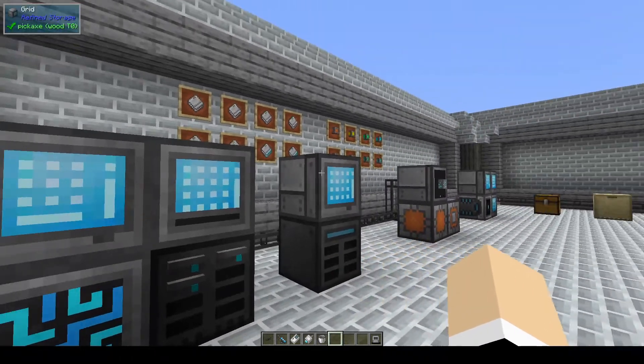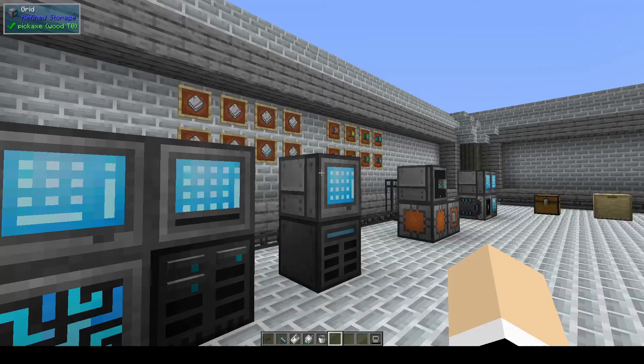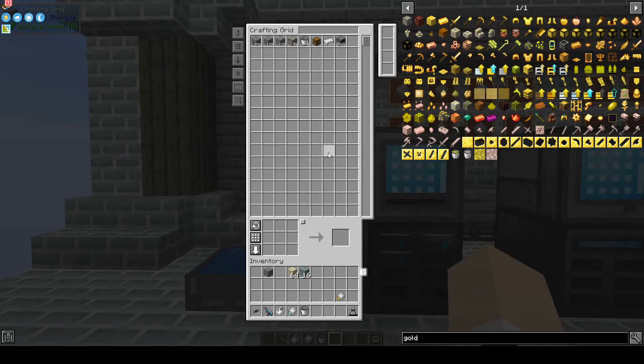You can use a regular grid to see the items in your system, or you can upgrade it to a crafting grid, which will have a crafting table below and allow you to craft from the items in your inventory or in your system.